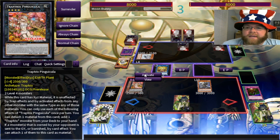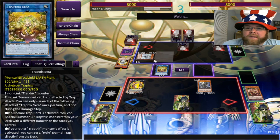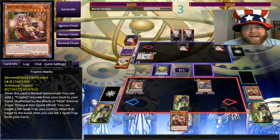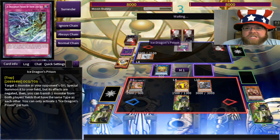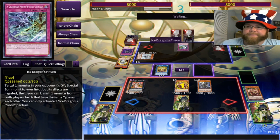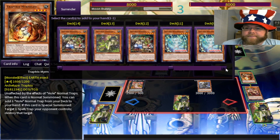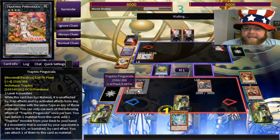If I can attach material to my monster, I get even more stuff. Pinguicula will add me another monster. I haven't normal summoned yet, so let's go for Mantis. Ice Dragon's Prison — I still get my thing but still. This is the battle of the two annoying decks that like to annoy people to death. I still get my monster, I still get Arachnicampa, which is something. Arachnicampa is going to protect my stuff.